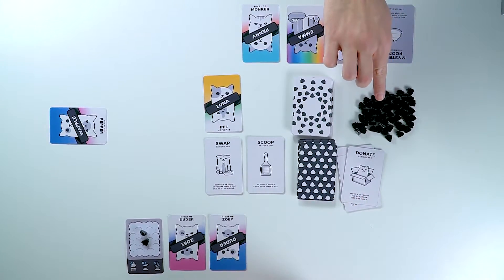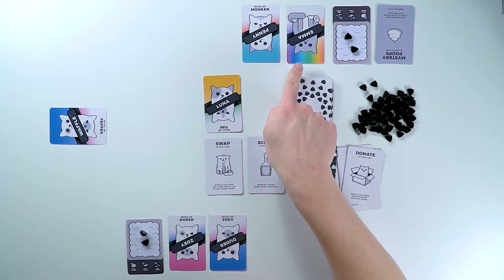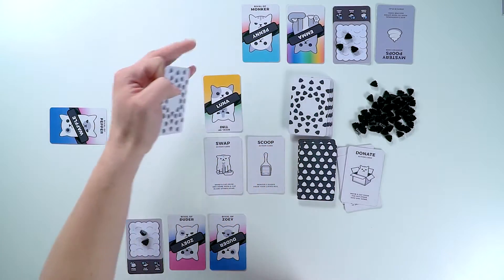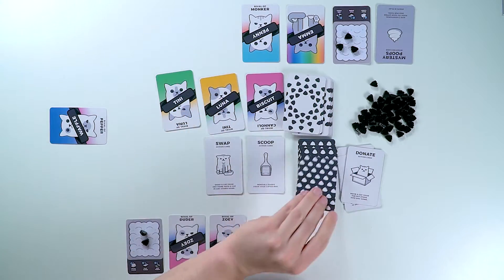And again, they'll tabulate the amount of poops they get. In this case, they have one for each cat, but they also have a mystery poop card which will add an additional poop on their turn. Then I'll replenish the pet store area and the turn gets passed back to me.